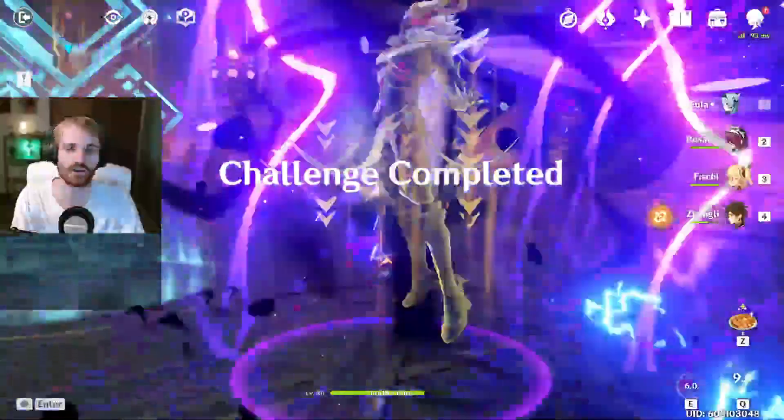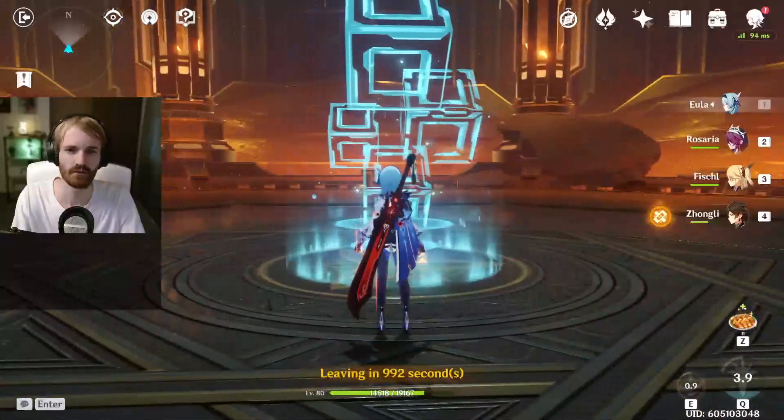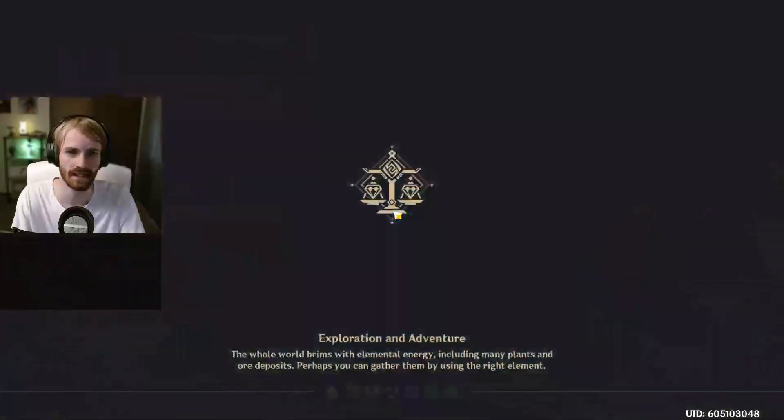With the Black Cliff Slasher, we hit around 115K. It is still a very good weapon — greater than the Favonius Greatsword, but I believe it still came in lower than the Prototype Archaic.